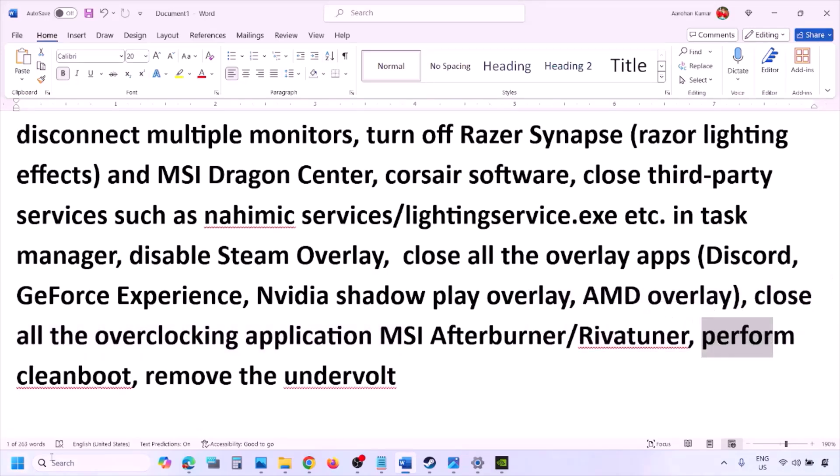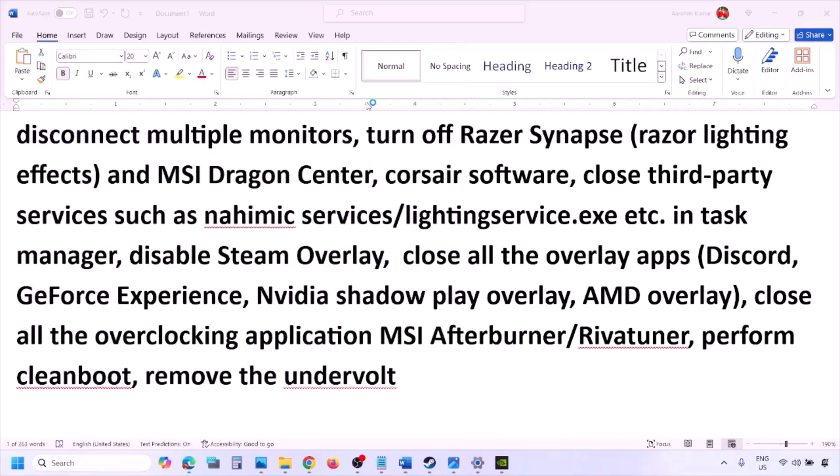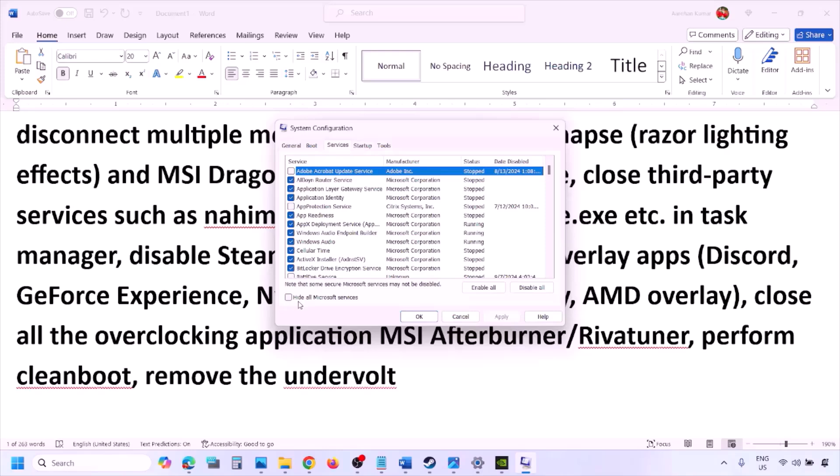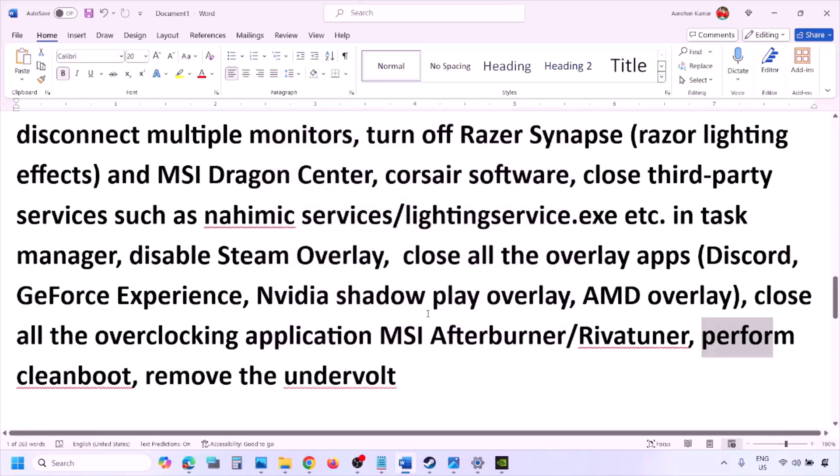Perform a clean boot: type System Configuration in the Windows search box and open it. Go to the Services tab, check the box that says 'Hide All Microsoft Services,' and then click Disable All. Click Apply, then OK. You will see a restart prompt — restart your computer and then launch the game.